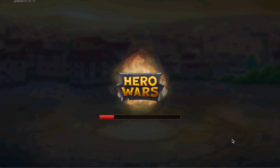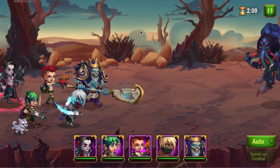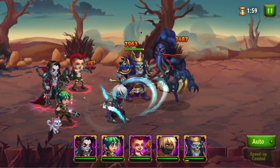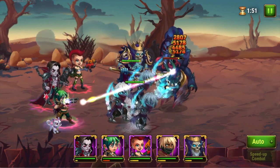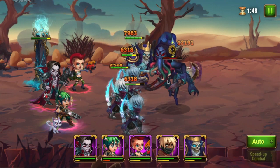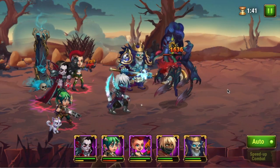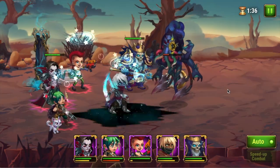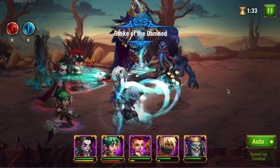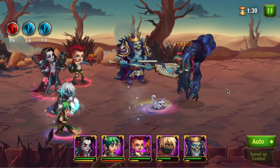Lord Carkthulhu — this boss is called Lord, but it's a reference to Lord Cthulhu, who is a sea monster, and this is quite clearly a Cark reskin. Fun fact: Cark was one of the four Outland bosses that you fight in the story, but he decided to help the heroes of Dominion instead of harming them. Judge actually convinced him to help instead of taking over Dominion. Fun story there.